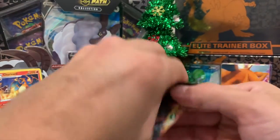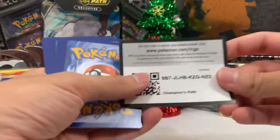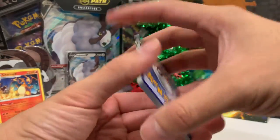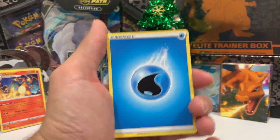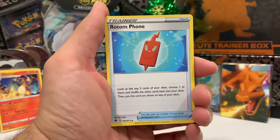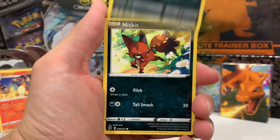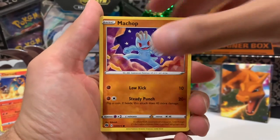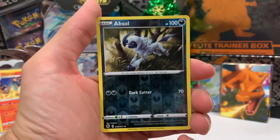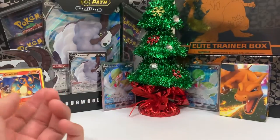Third pack — where's the hit, where's the big hit? You can't go out like this. Don't make me go into my other double V box — do not make me do it. If you guys are new, welcome, subscribe, hit that notification bell. Because if I pull nothing, I will be uploading another video. Absol, Great Ball, Potion, Galarian Linoone, Nickit, Machop, Ekans — where's that Lucario V that's in the set? Absol Reverse, and then a holographic Scrafty.